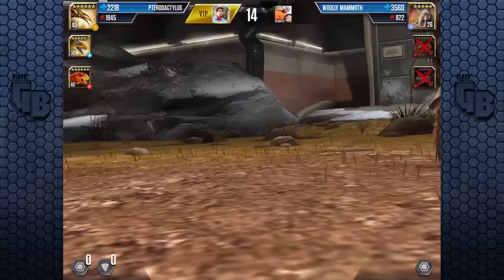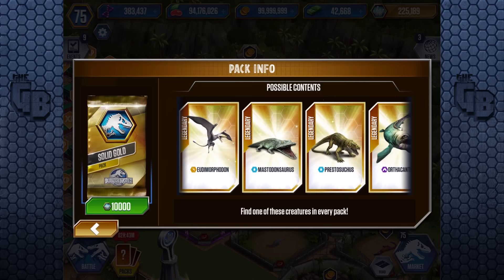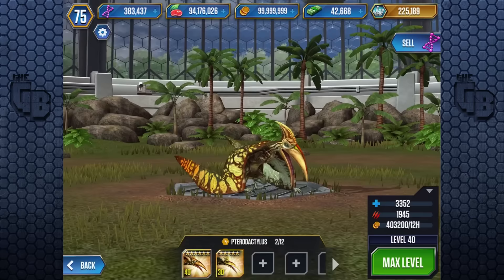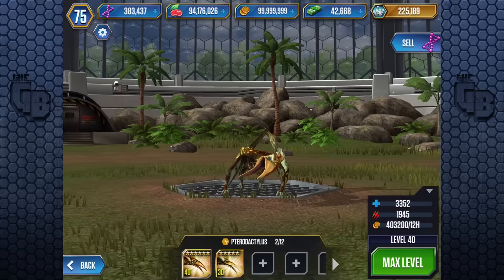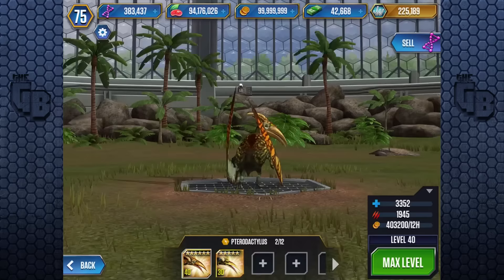This flying terror was originally just like Prestosuchus and only cost 5,000 VIP points. But unfortunately the updates haven't been kind to Pterodactylus — it's been removed from the solid gold pack, and now you can only buy it for 50,000 VIP points, meaning if you want to max up a Pterodactylus it's now going to cost you 400,000 VIP points. If it hadn't been included in the solid gold pack for so long, it wouldn't have even made it on this list. But because it was, and because it's got amazing combat potential, it's here.